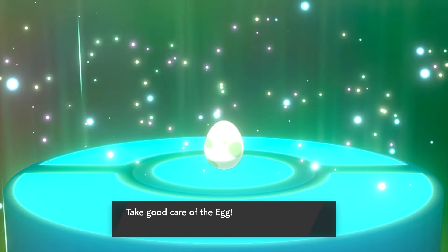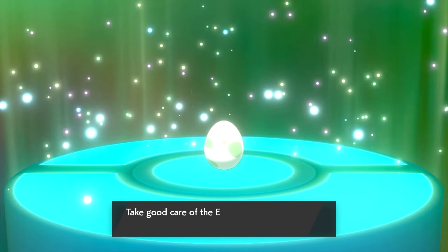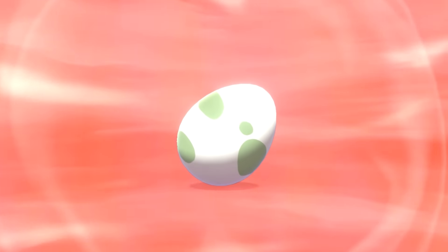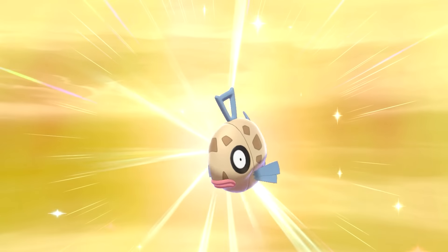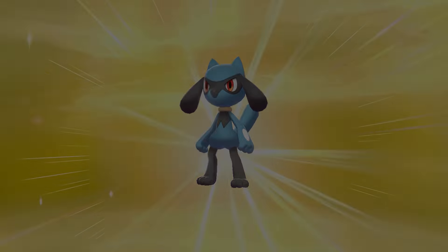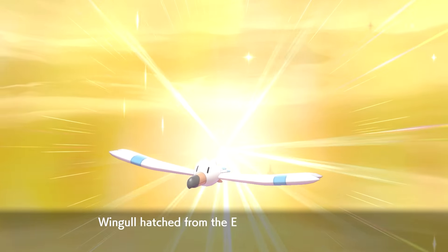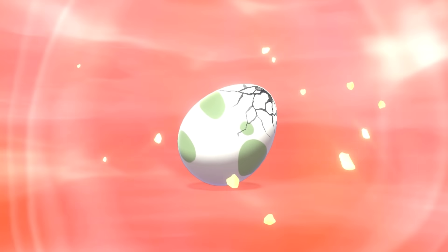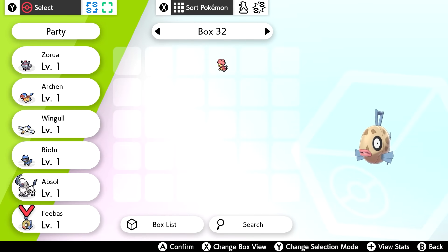I'm going to show you my whole team building process from scratch, and I'm including two battles. I put a code up in stream and traded for six random eggs. So the Pokemon I got were: Absol, Feebas, Riolu — pretty cool type so far — Zorua, Wingo, and Archen. A good amount of Pokemon there.